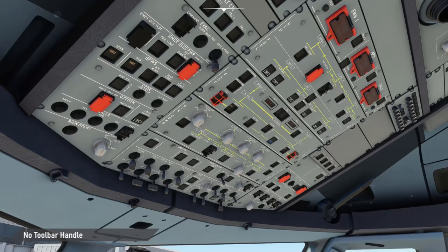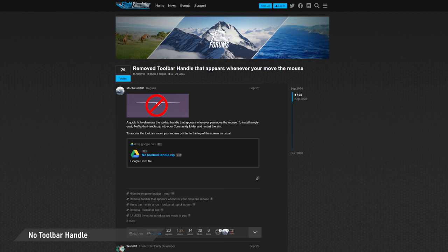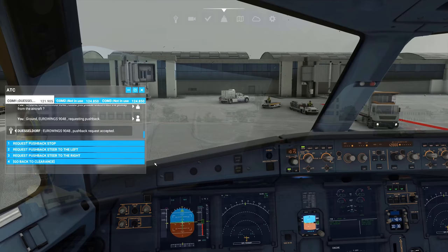Does the white toolbar indicator arrow at the top of the screen also get on your nerves because it always appears whenever you move the mouse? Luckily there is the No Toolbar Handle mod by Machete 3181 which removes this annoying indicator. Of course you can still access the toolbar as usual when moving the mouse to the top center of the screen.